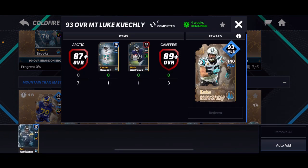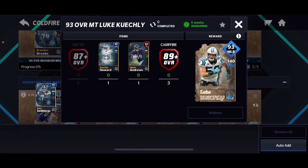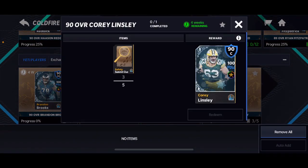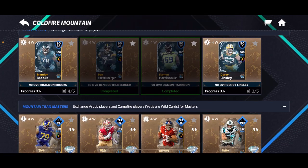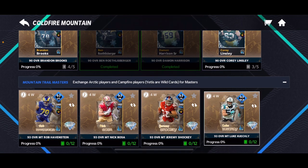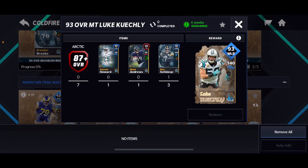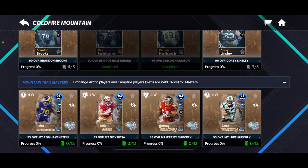This Roethlisberger that I have I absolutely do not need because I'm going for all the 90s here and I do not need these — they're not auctionable. You can put those three 90s in one of these sets and that's already two of them squared away.